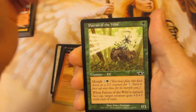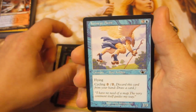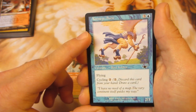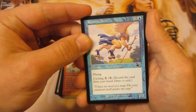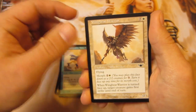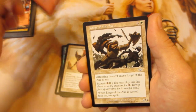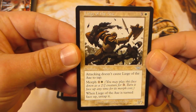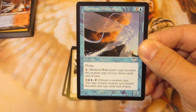Acanto Vigilante — this guy sees some cube play. Macetail Hystrodon. Deft Blade Elite. Patron of the Wild. Bloodstoke Howler. Canopy Crawler — kind of a fun card too, I think this was in that recent Magic Online draft set that had a lot of the cycling stuff. Wingbeat Warrior. Goblin Firebug.